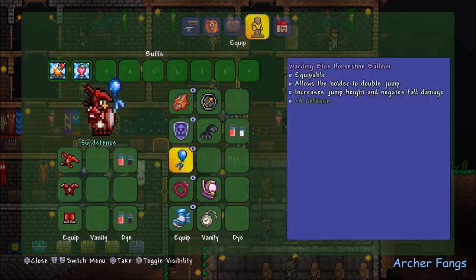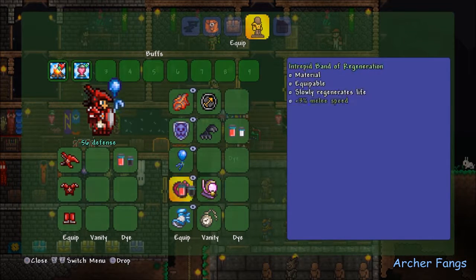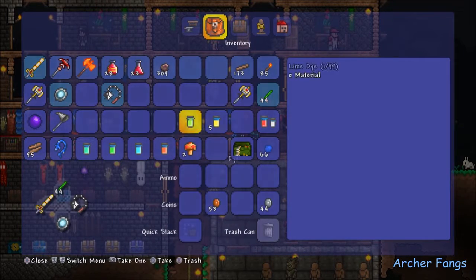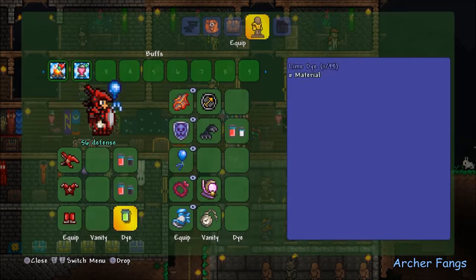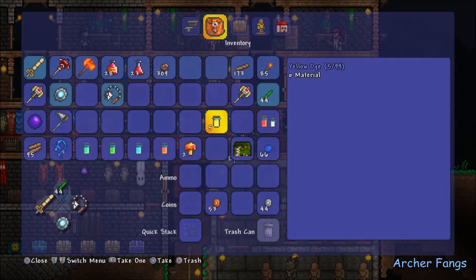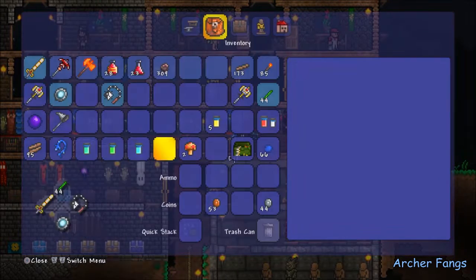Let's see how it looks with different dyes applied — oh that looks crappy, let's try this one. And then we also have the green lime one and the orange one — you get the point.